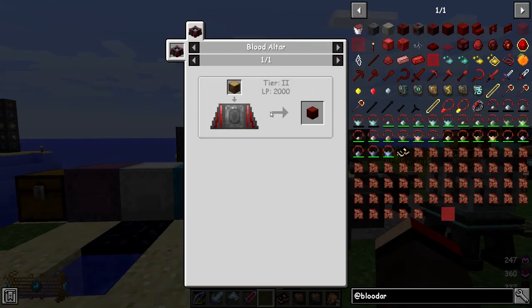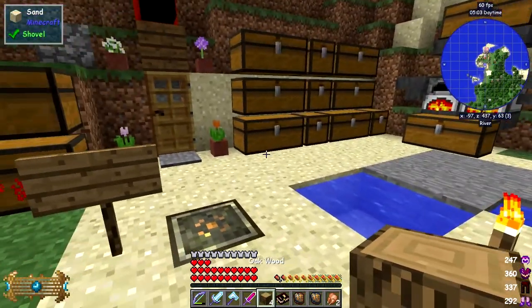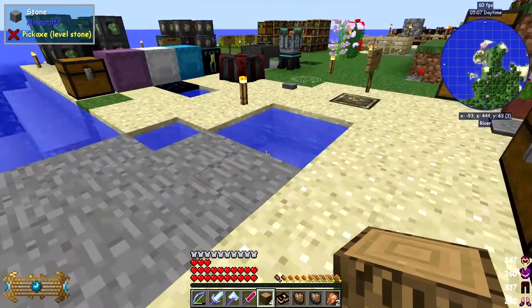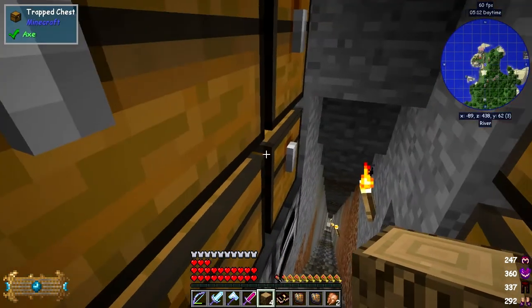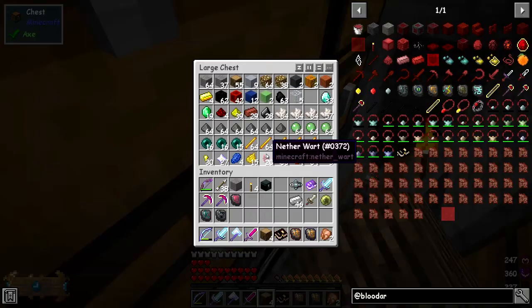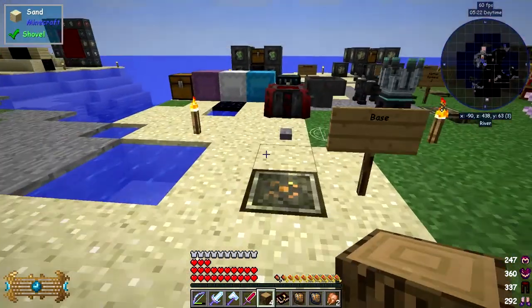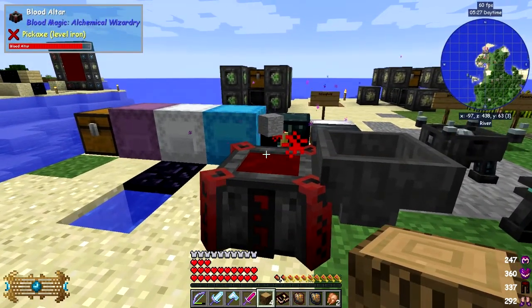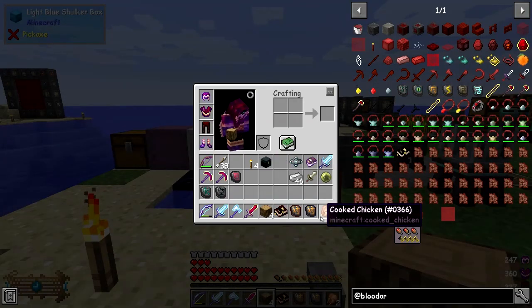Actually, I messed up - we need a tier two altar for that. All right, forget that. Nine pieces of stone will do, and I've got some stone somewhere. Nine pieces will give us nine slates, which is fine. Let's just start processing those.